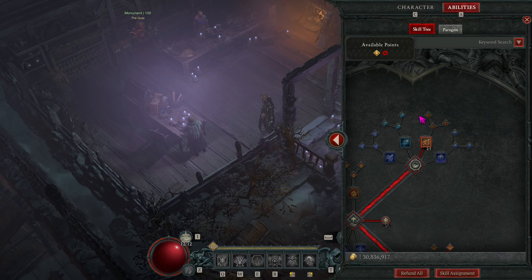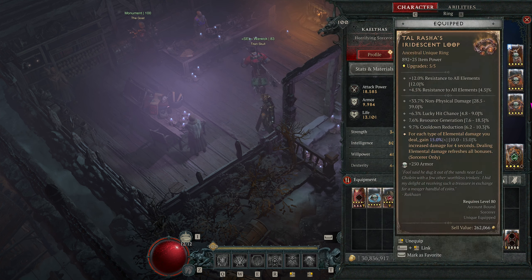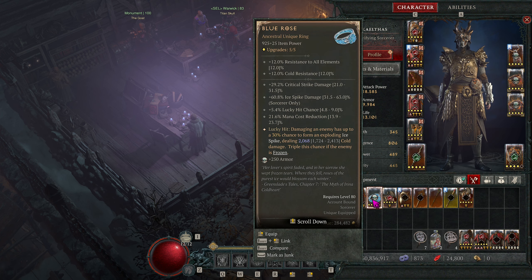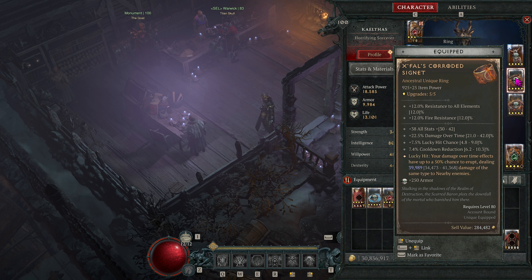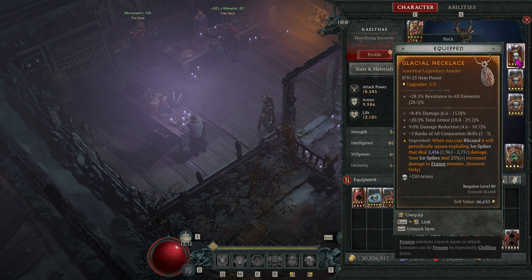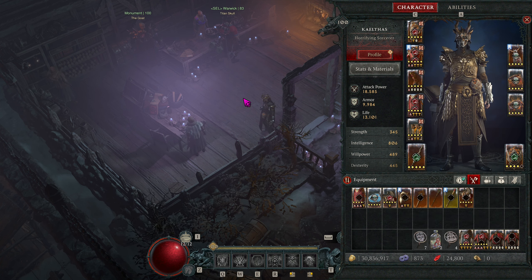Hello and welcome back to Goblin Gaming. We're here today in Diablo 4 reviewing our Abattoir of Zier push build using Blizzard and Ice Spikes. We did make a change — we took Blue Rose out and put in X-Fall's Croded Cygnet. It appears to have slightly more damage, but if you like the aesthetic of Blue Rose, go ahead and use that. It works almost as well; I just found I could eke out a little more damage with X-Fall's, and we do still want to be running Ice Spikes because they do a significant amount of damage.